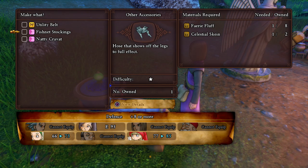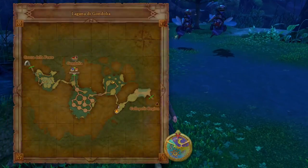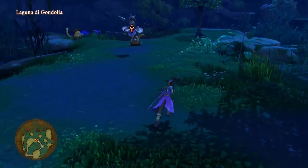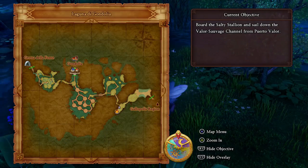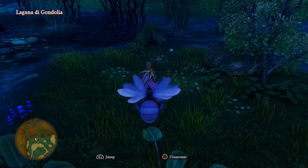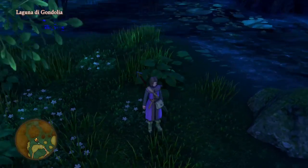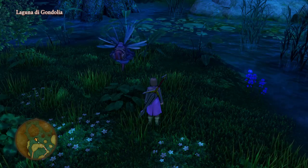The Celestial Skine can be a little bit annoying, but you can get it from the Laguna de Gondolia area of the game. Head to the northern part of the eastern section — this is where you'll find the Sparkly Hornet, which is the one you need to defeat for the mount. Once you've got the mount, head to the northwestern small island; there are three little islands up there, you can see where I am on the map. Loot the Sparkly spot and there's the Celestial Skine — you only need one of them, along with the fairy fluff from the city, to create those stockings.